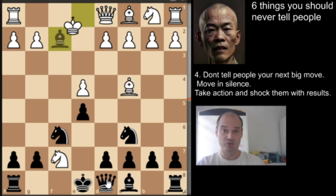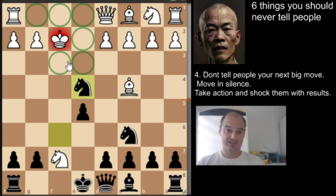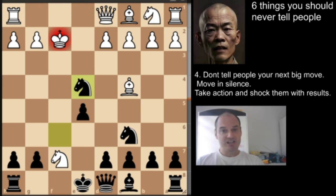Most often white will accept this bishop, and after knight to h4 check, white has six legal moves to play. Interestingly, two squares lead to a draw, and four squares are completely losing for white. We'll see some examples.